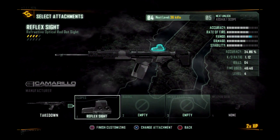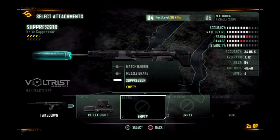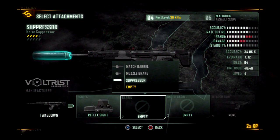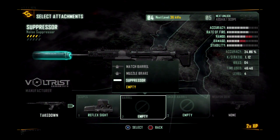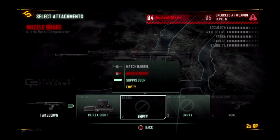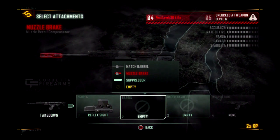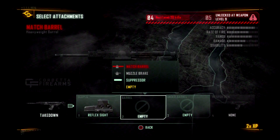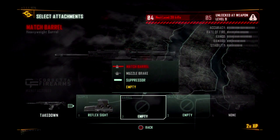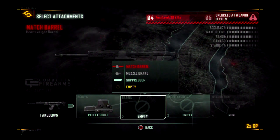Now I've got the reflex sights for that, and I've got the suppressor. I don't like using the suppressor though, because look at the range and the damage — look how it goes down. Where it goes red, that means the damage output — it's four notches less, as with the range. Muzzle brake — I had that unlocked for the FY7M in the beta. The match barrel, heavyweight barrel — it's basically a heavy barrel, so when you're aiming down sights, the stability and accuracy are higher.